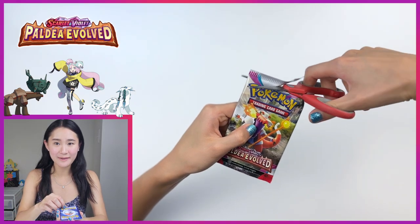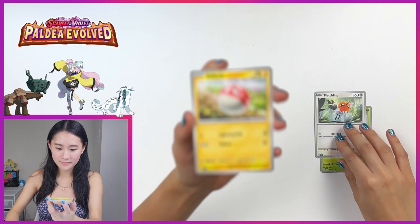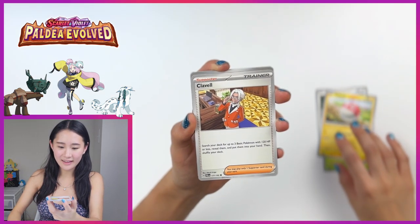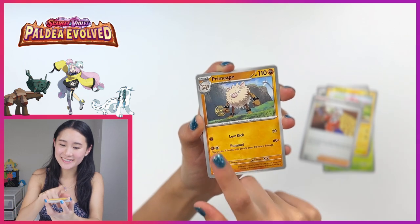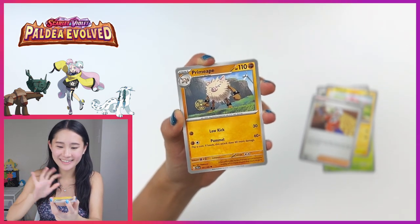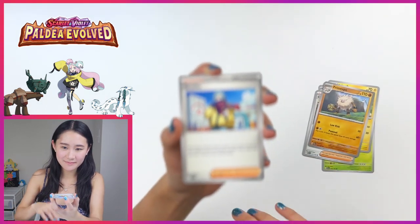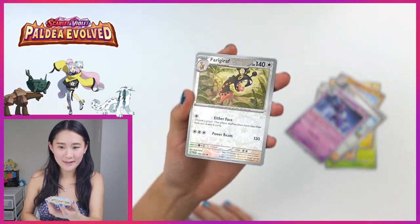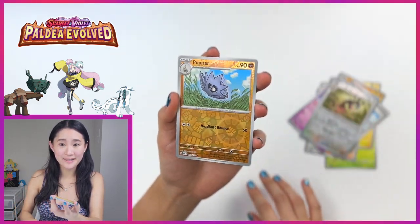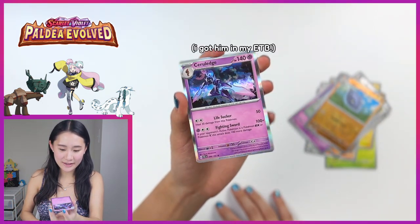And for the next pack, we got Snover, Fletchling, Voltorb, Kalavala, my boy Clyde again. Primate — and you can see the shrine in the background. I love it when they incorporate Paldean stuff into the cards, it just makes them extra special. Grusha, Miss Maggius. Frigarath, reverse holo. And we've got Pipitar, reverse holo. And lastly, Cerulej once again.